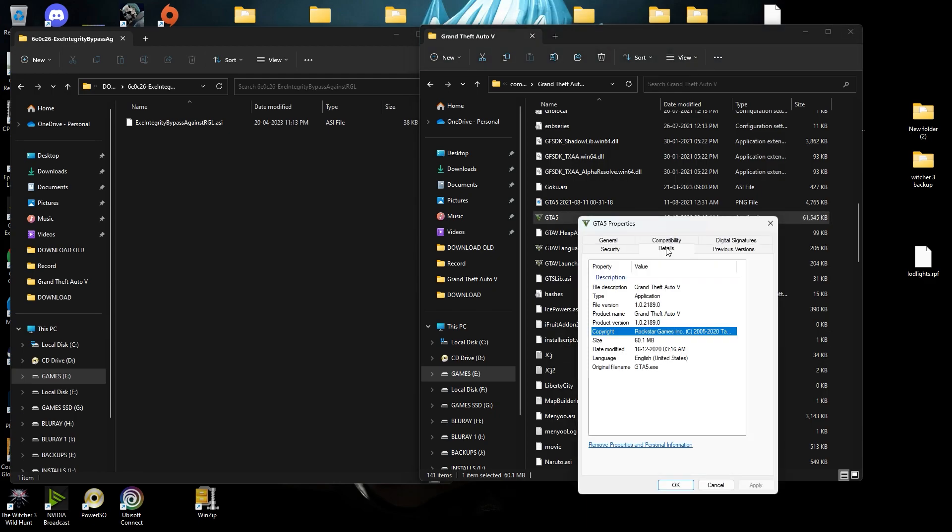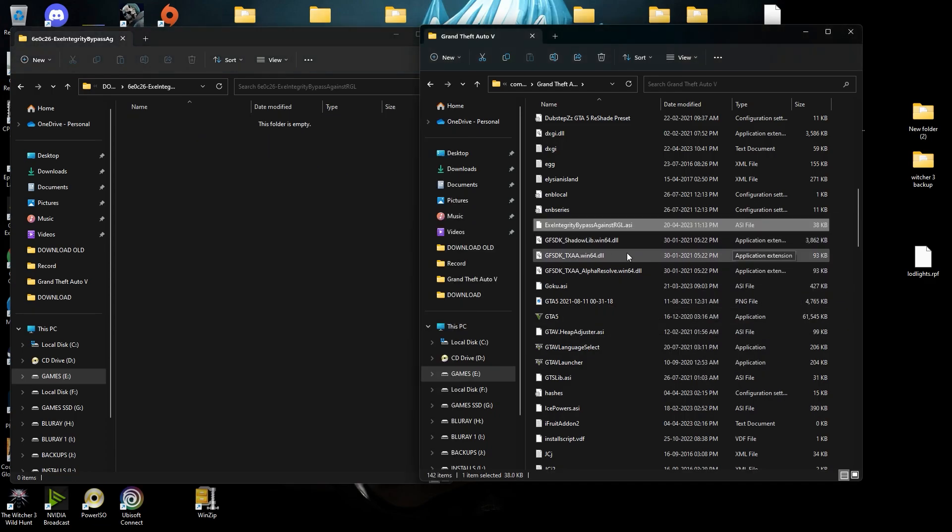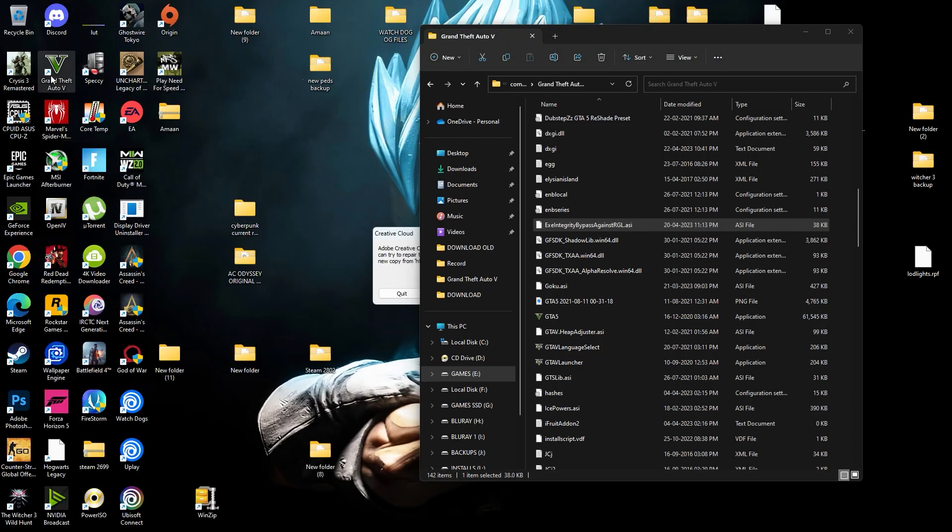Let me show you the GTA 5 version — go to Properties, Details: version 2189. I am using this old version. Now select this file .asi and drag and drop it into your GTA 5 directory. We are done with it. Let's start GTA 5.